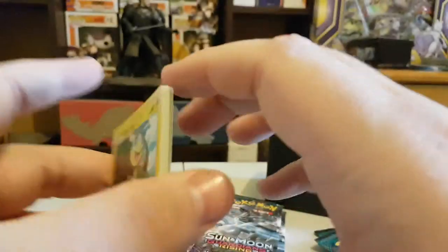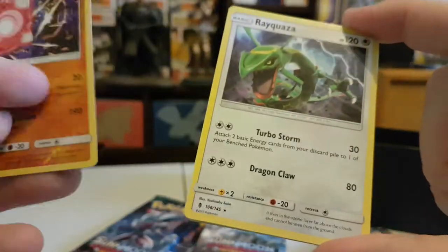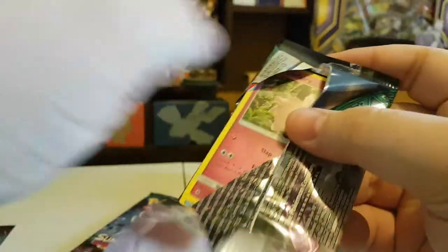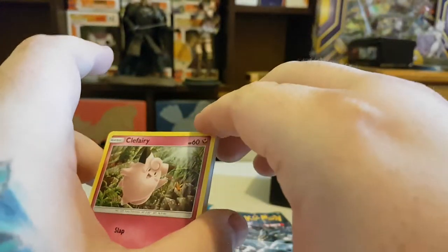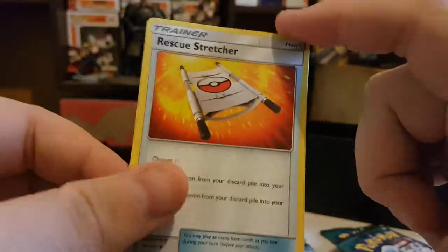Another code. I'm just going to go through and open them all. We have Helioptile, Petilil, Chansey, Gothita, Alolan Vulpix, a Reverse Holo, and then there's the rare — oh, hell yeah, I love Rayquaza! So the rare is there. It's four from the back for the newer Sun and Moon sets — that's where I made my mistake. We have Clefairy, Tentacool, Castform, Gothita, Patrat, a Fairy Energy, a Bewear, an Alomomola, a Rescue Stretcher, Reverse Holo Gothita, and a Probopass Rare.